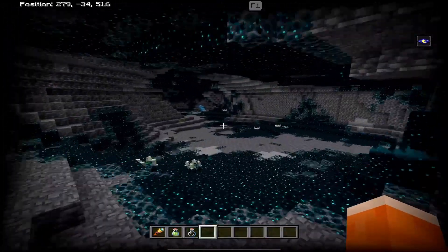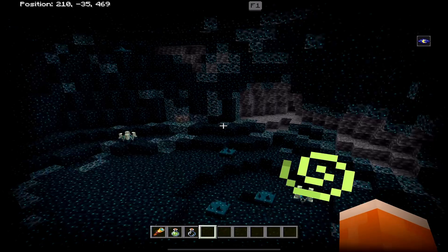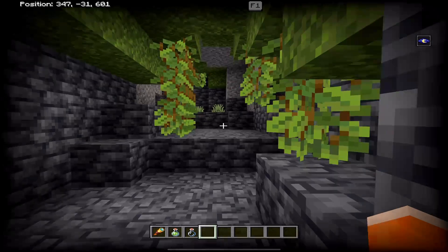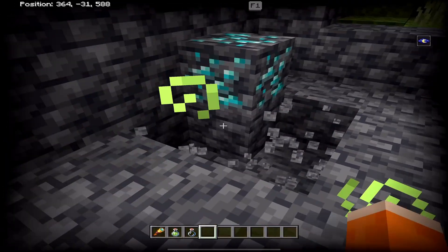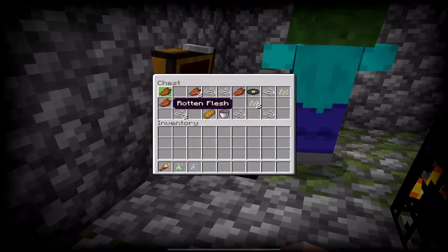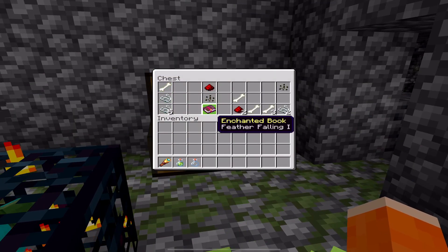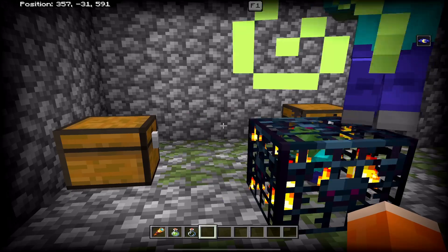The deep dark continues further down. You'll definitely want to be careful traveling through these caves because you'll find deep dark and may accidentally summon the warden — so be super careful. Going over and down this way, you'll be able to get some diamonds right here — looks like just the one block. Breaking into here, there is a dungeon with a Zombie Spawner. We can check out these chests: there's some bread, a music disc, and another chest with Feather Falling 1, some redstone, and other stuff. Coordinates are on screen for this dungeon.